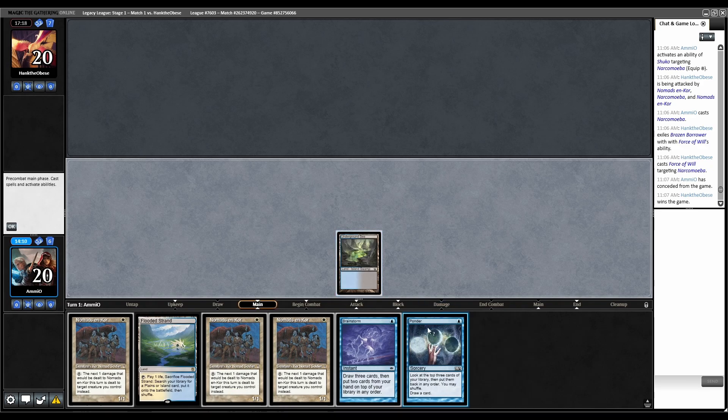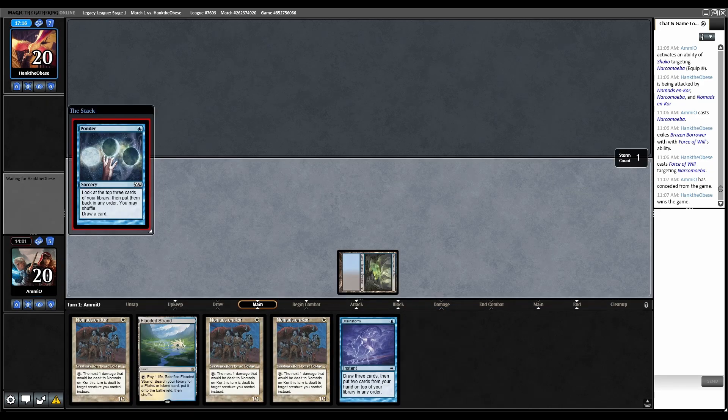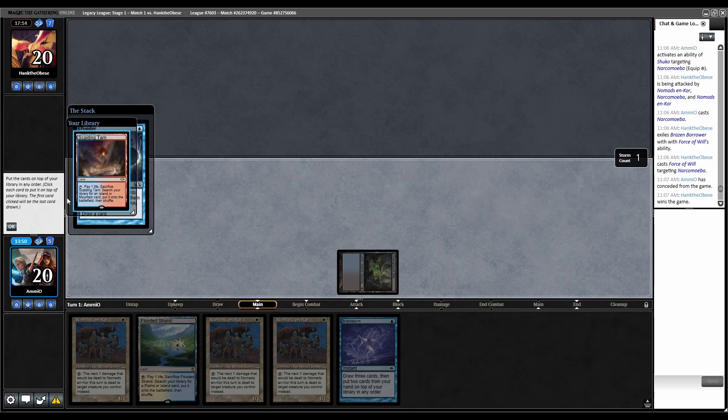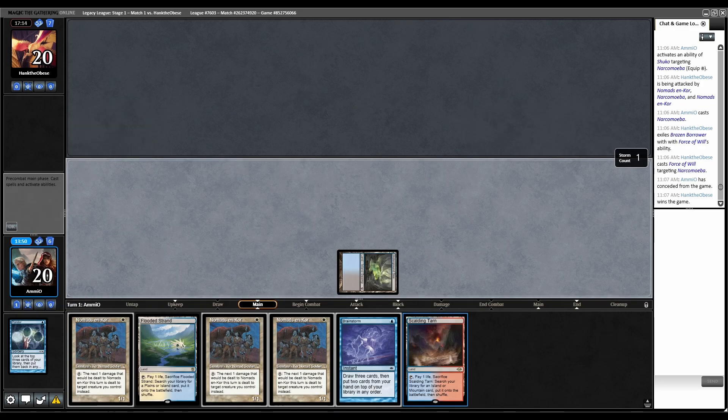Maybe I should just play Ponder. Yeah, let's Ponder. There's Cephalid Illusionist. Keep this on top — land, then the Illusionist, then land. No shuffle. Over to them. Underground Sea. Thoughtseize — I suppose they'll just take Brainstorm. Fetch Tundra.